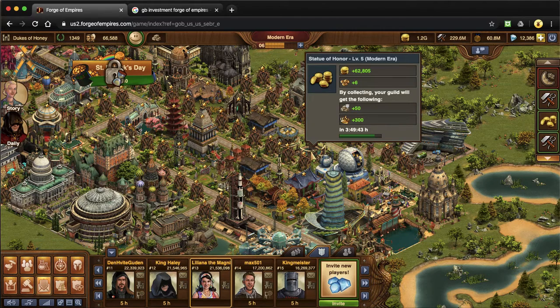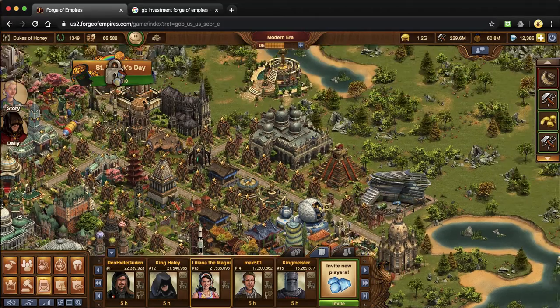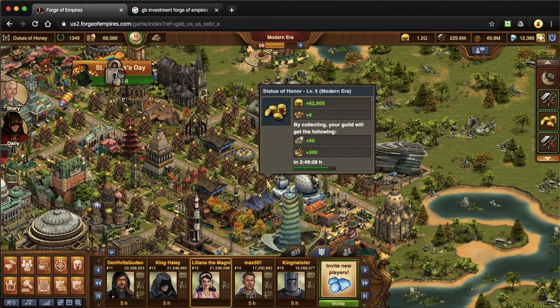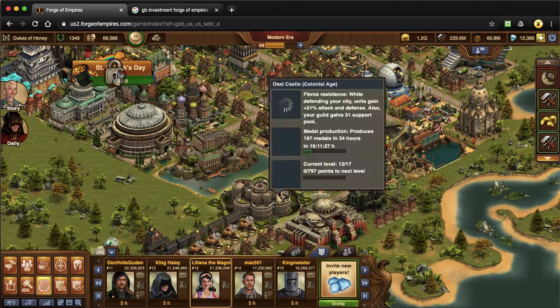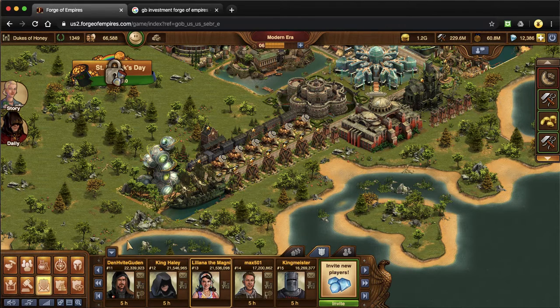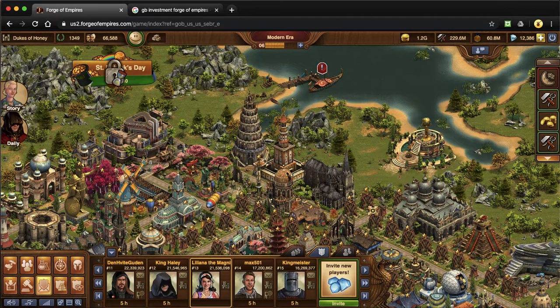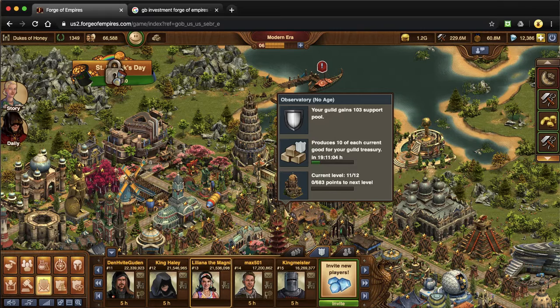Let's pop over to my main guild to show you what some of those buildings look like. The statue of honor building is from guild battlegrounds — this is what it looks like when it's unlocked, and this is where you will get that building. They might have a requirement that they want you to build it within a couple of weeks, but normally there's a built-in period to give you a chance to do a couple of rounds first. An ark is this one right here — it gives goods to the treasury. Then there's also the observatory, this small little guy, who also gives some goods to the treasury and helps with the guild gains support pool, which is specifically for the guild versus guild feature.